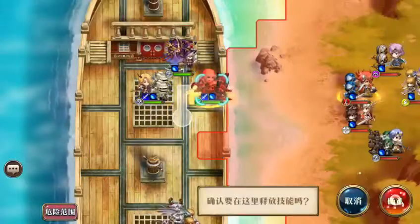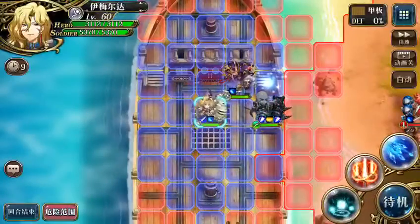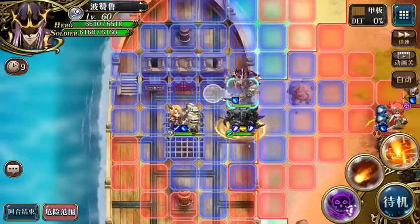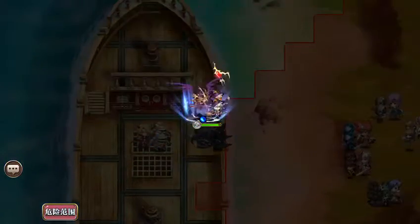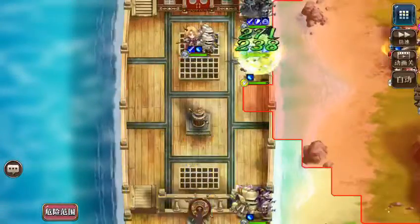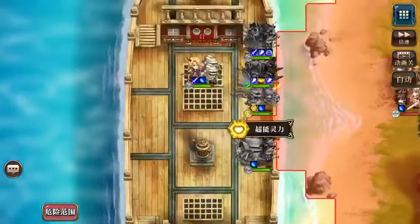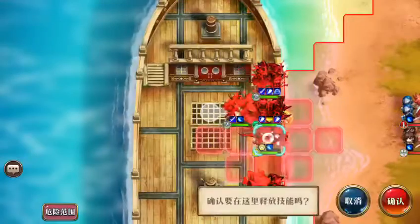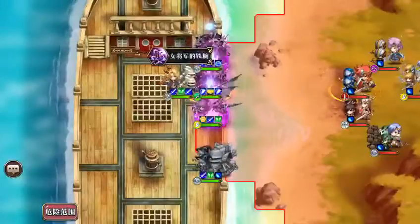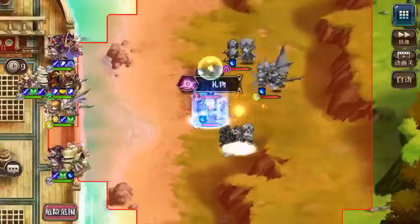First, we'll move Vargas to this space. One small mistake I made was activating his guardian or protecting skill, but no worries. Then Bozo will move to this square and cast his faction buff. Sherry will come here, and little Aries will be moving two space zones to avoid the danger zone.